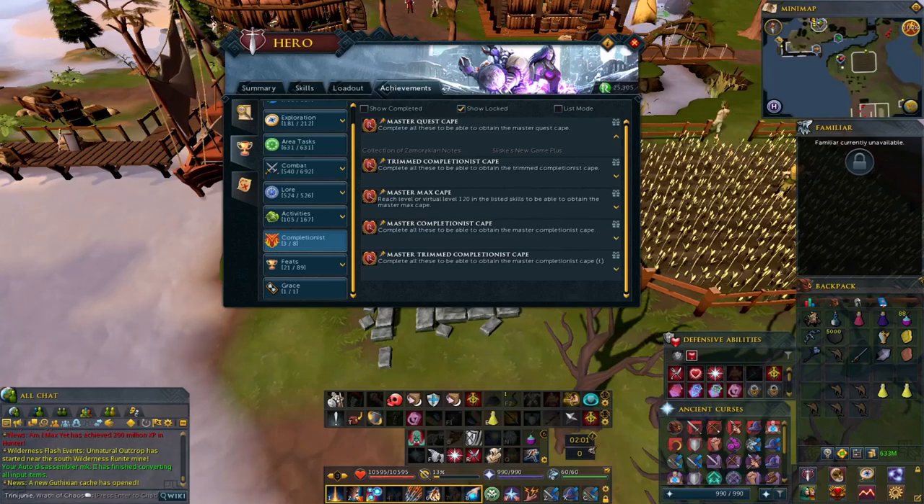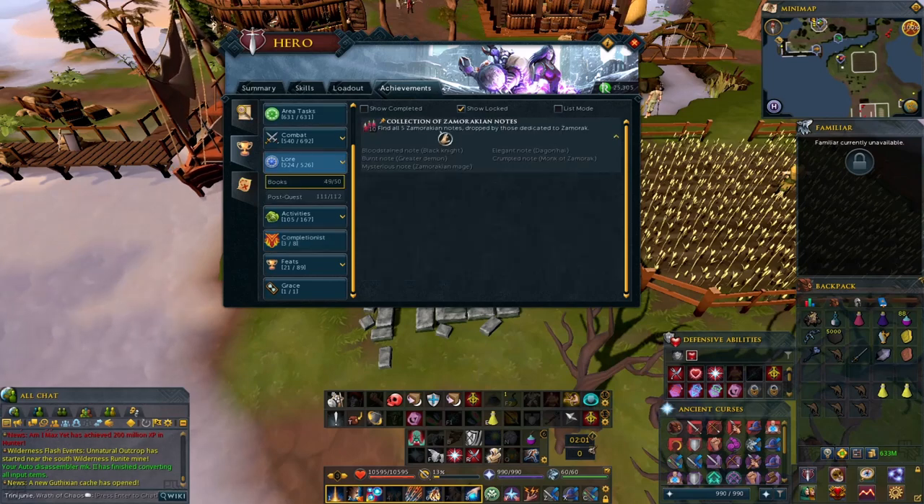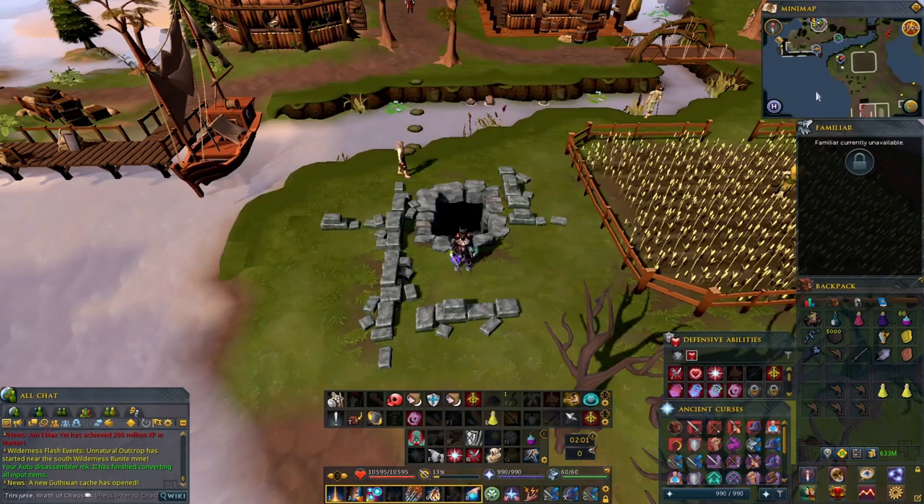This video is about a collection of Zamorakian notes. The task is to find all five Zamorakian notes dropped by those dedicated to Zamorak. There are going to be five collections. We're going to head to the Black Knights first for the Blitz Day note.